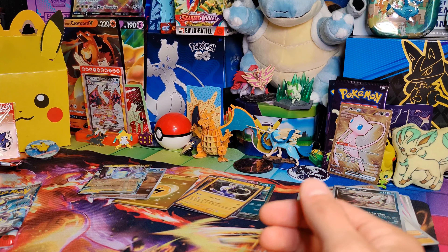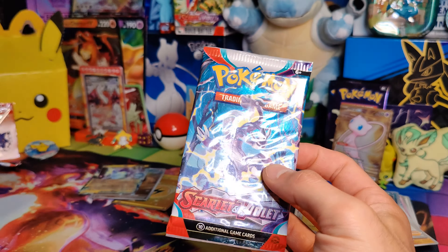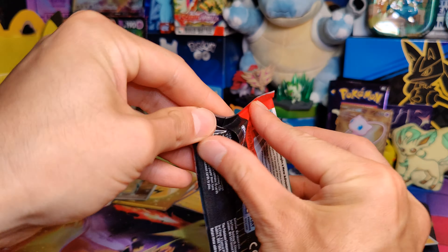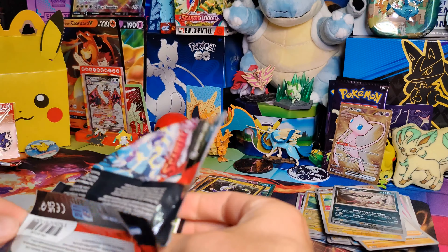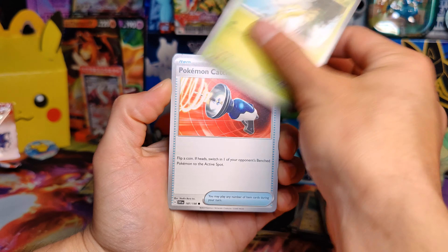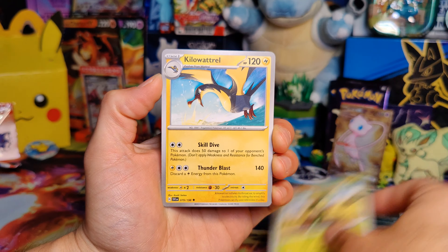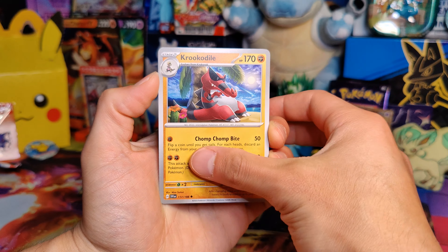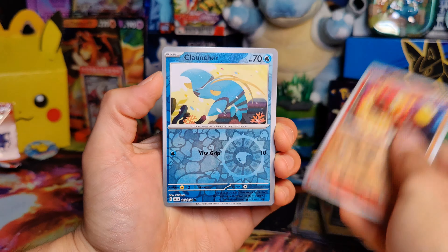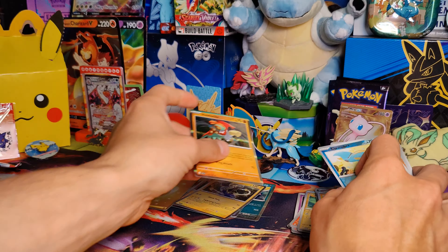I know I actually don't have that many cards from Scarlet and Violet — I just have a lot of duplicates, which, nothing new there. Anywho, Scarlet and Violet last pack. Let's see how we do. Psychic Energy, Tarantula, Pokemon Catcher, Cloncher, Dolive, Kilowattrelle, Crookedile, Heracross, Charcadette, Cloncher, and a Ha-Lucha Hollow to finish.